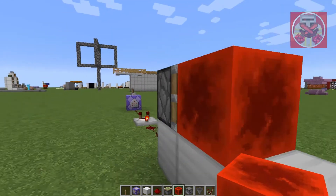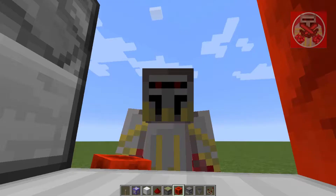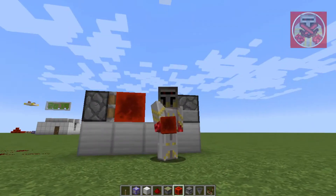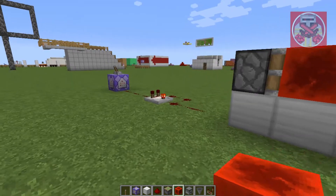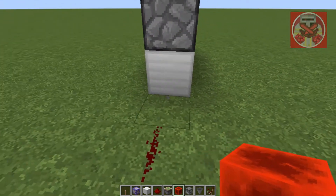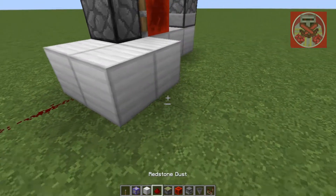So you have to have the piston like this, and the redstone block on it, and make sure there's a one block gap in between them. Otherwise it's going to activate right away, and we don't want that yet. And then you're going to have the redstone come up here.